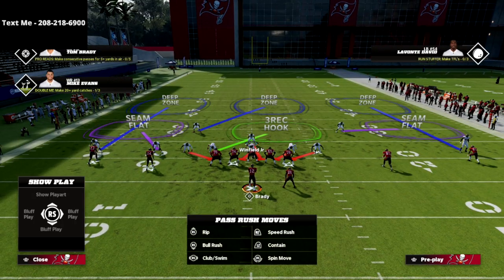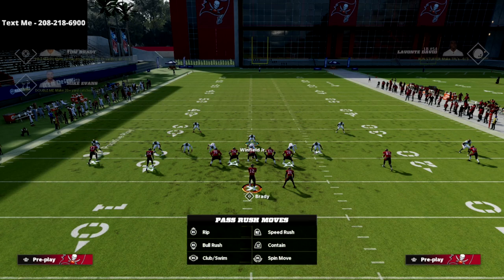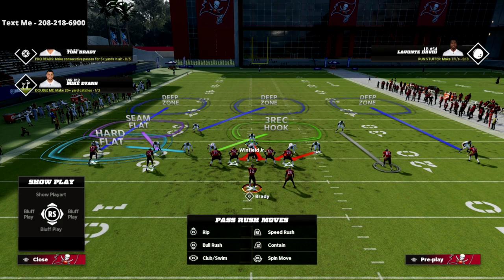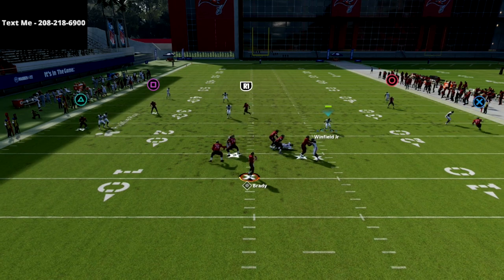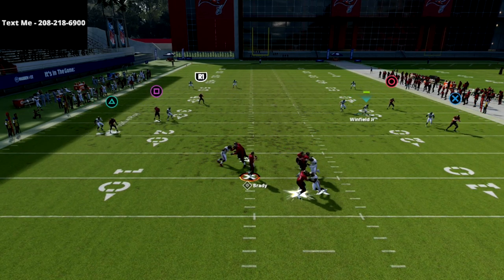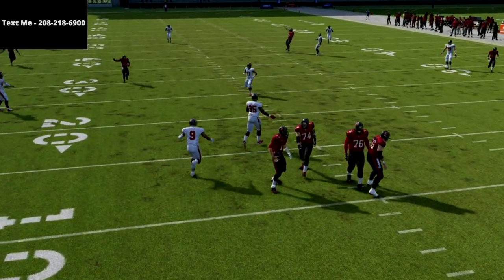Another option in Madden 22 that I personally like right now is running three-man rushes off one side. We're going to overload coverage to the left with a hard flat out there, and on the right side leave the coverage as is. Then we send a three-man pressure off that side — you're going to get really fast shedding. You just have to realize your responsibility is the left side, and the pressure is able to eventually come in.